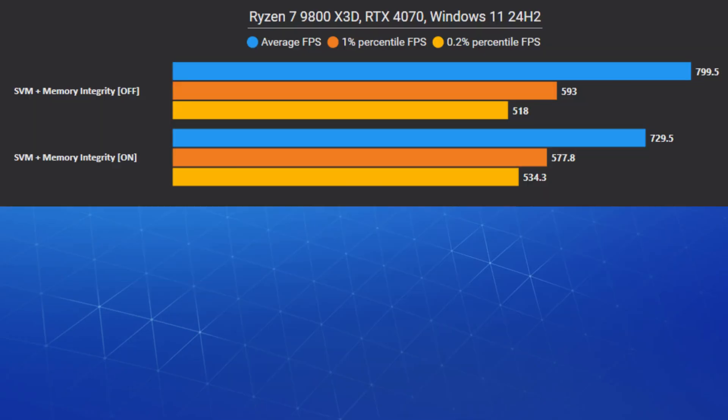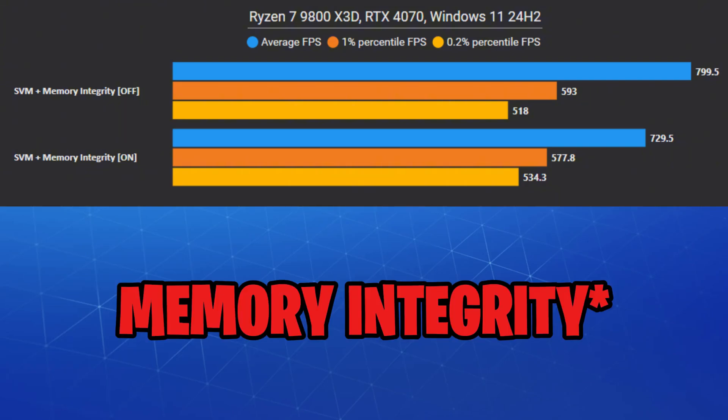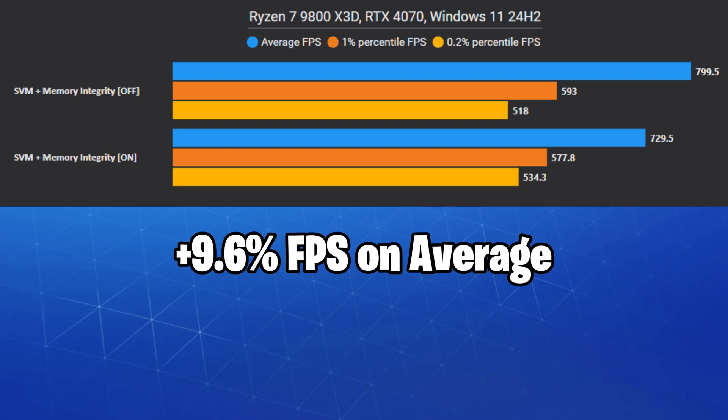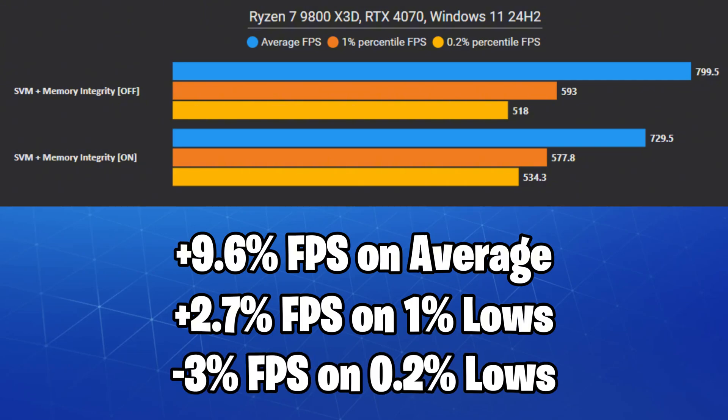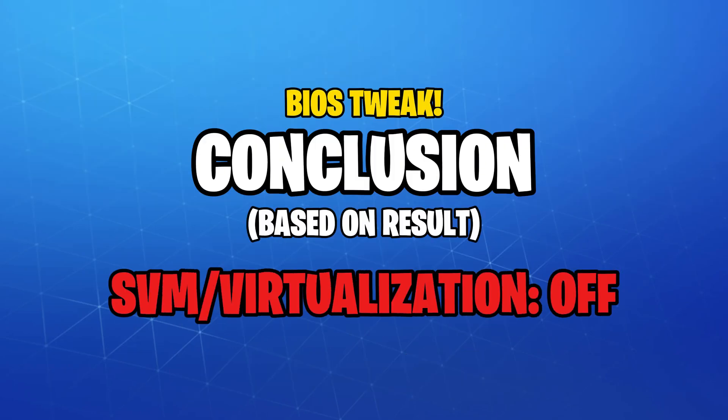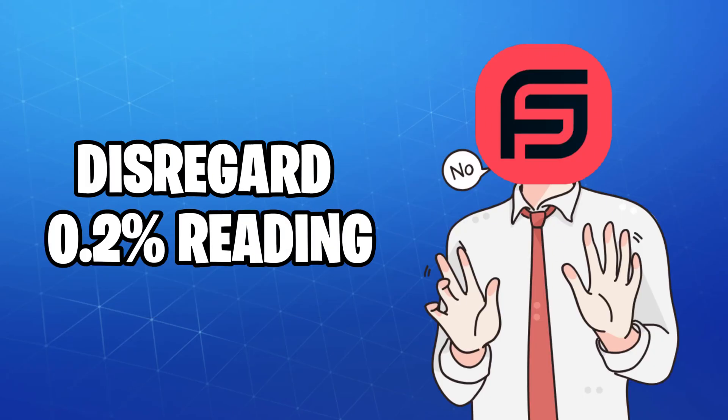Let's start with Virtualization, or SVM, which also controls memory isolation within Windows. It gave us a 9.6% FPS boost on average, 2.7% on the 1% lows, and minus 3% on the 0.2% lows. I didn't really notice any stuttering or major drops in game, and I believe the 0.2% reading is incorrect, so feel free to disregard it for now.